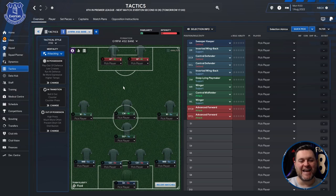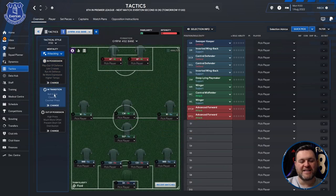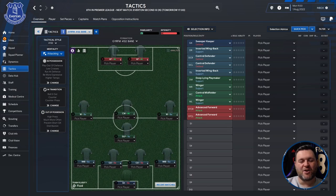Its mentality is attacking. Its in possession, in transition, and out of possession settings are as shown. GYR makes some of the most popular tactics in the FM community. Today I am going to put this one through its paces with Everton, Sassuolo and Valencia.